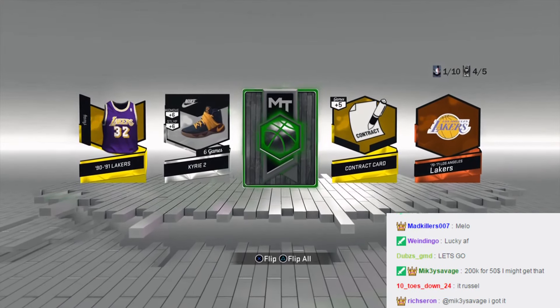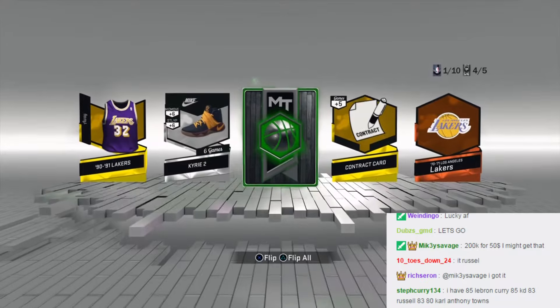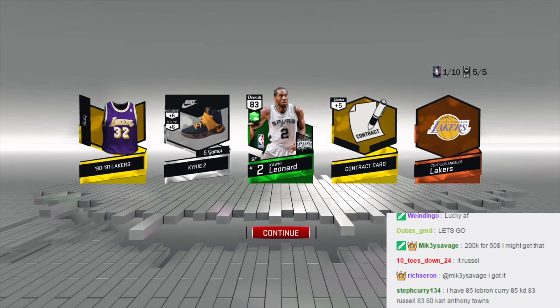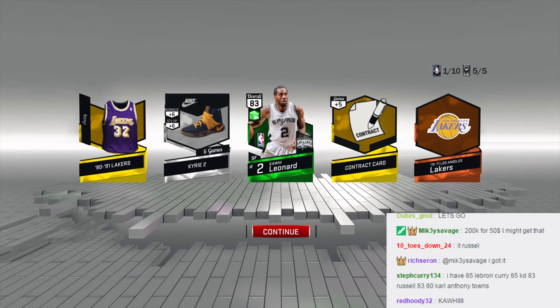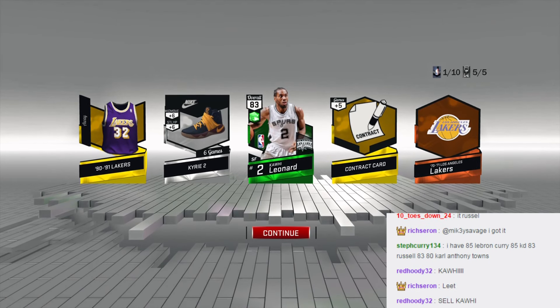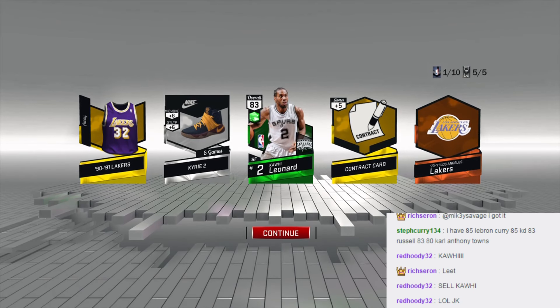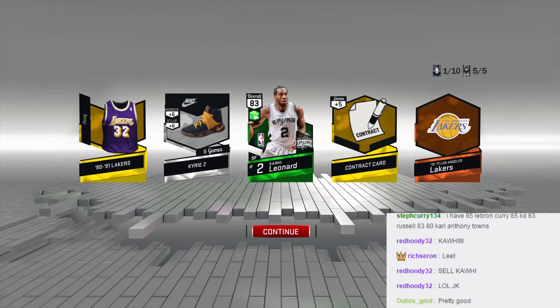Who will it be? Please beat Kyrie — here we go. Kawhi! Okay, I didn't want Kawhi, but I'm still excited to get an emerald on my first pack. Not bad though, we got the claw.